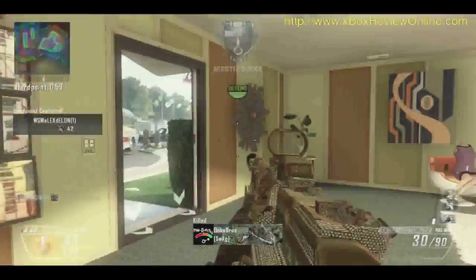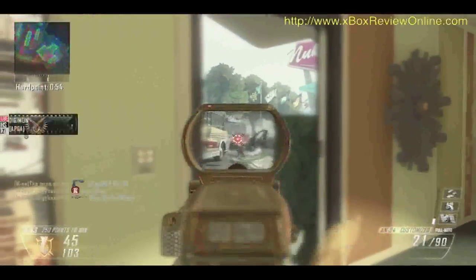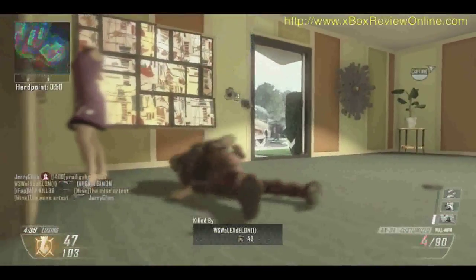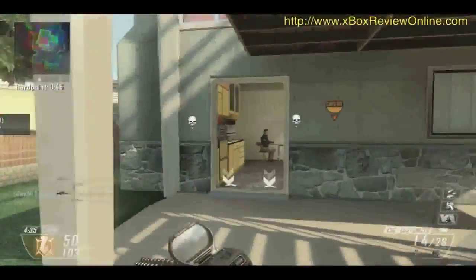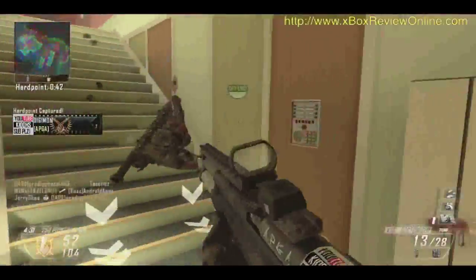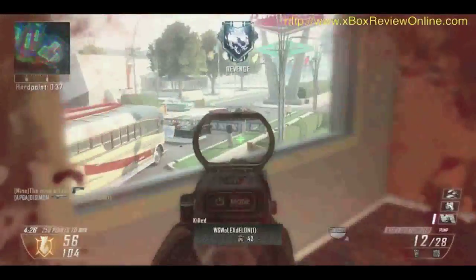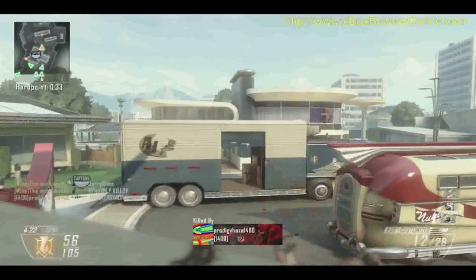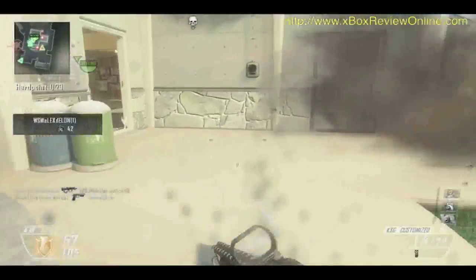My score is at 94 now. For Hardpoint, it's good to get a feeling of how they rotate the hard points around. If you're actually in the hard point when the next one goes active, you get 200 points. So the tactic is to go into the hard point, pick up the 200 points, and get out. Stay on the rim and just see if you can pick off some of the guys going into the hard point.